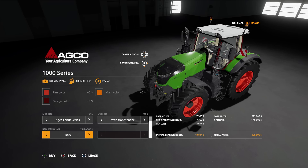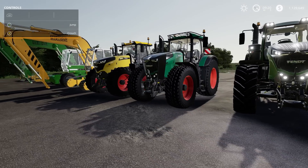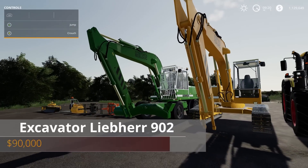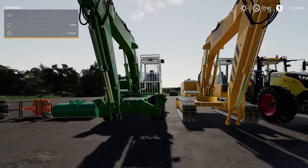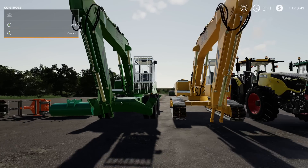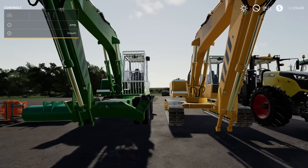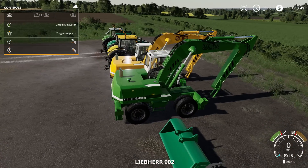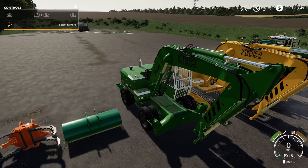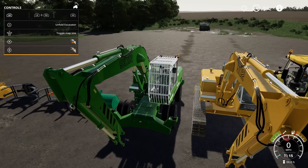Now the big new pack is the Excavator Liebherr 902 pack — which is amazing. These come in at seven to eight slots, 90,000 — not too bad on slot count, which is what we worry about on consoles. Let's go inside one real quick. There's an 'unfold excavator' option — it just opens and closes the doors, which is kind of cool.